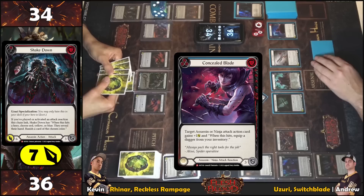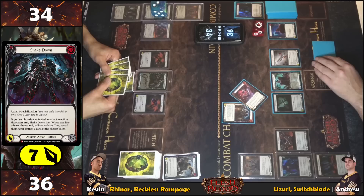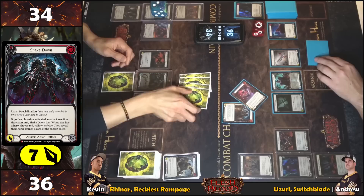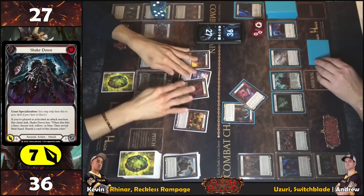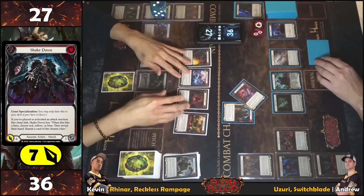Concealed Blade — an Assassin or Ninja attack action card — gains plus one, so it's coming in for seven. No reactions from hand. Hitting for seven, then a color is called — yellow — to trigger the Shakedown on-hit. The yellow card is found and banished — Blood Rush Bellow is taken away.